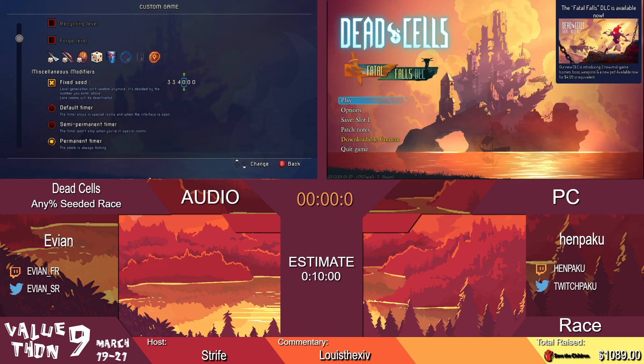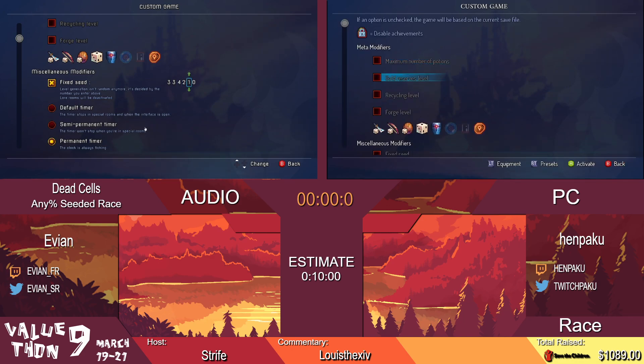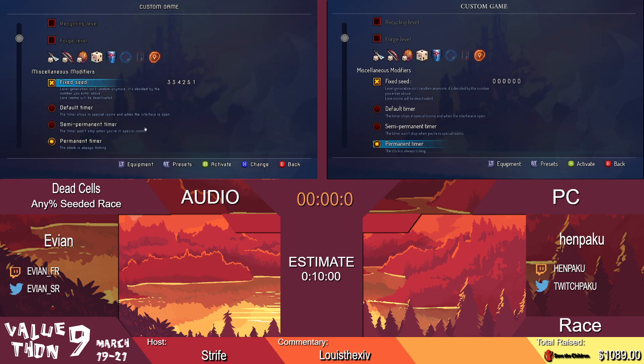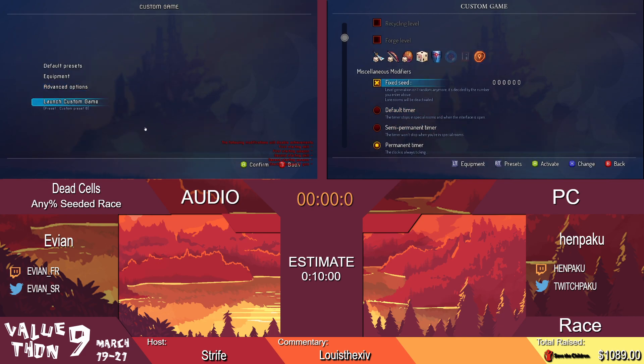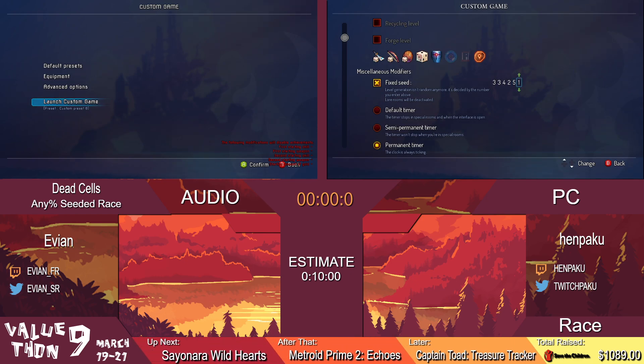I'm putting it right now. Try the mode — advanced options, fixed seed. Welcome everyone. So we're just getting our seed set up here. Today we are really excited to showcase the Dead Cells Any% speed run. For simplicity's sake in the actual race, we're using a fixed seed so that both runners are going to be seeing a very similar layout.